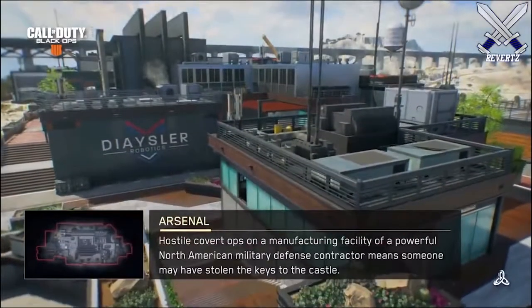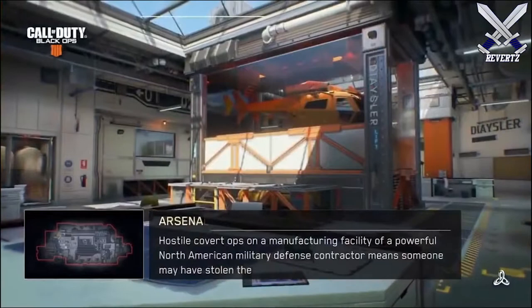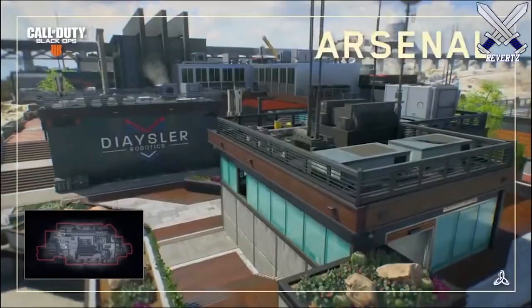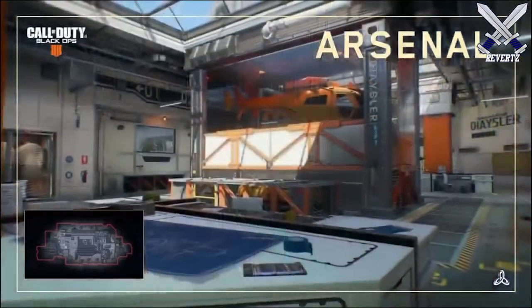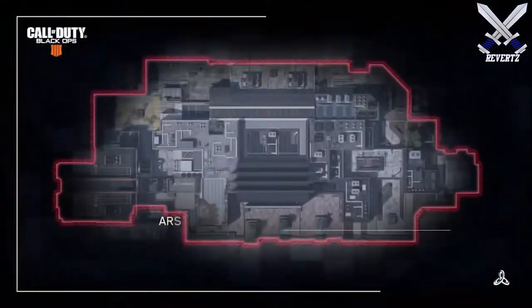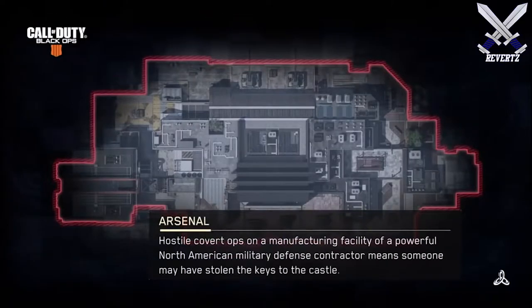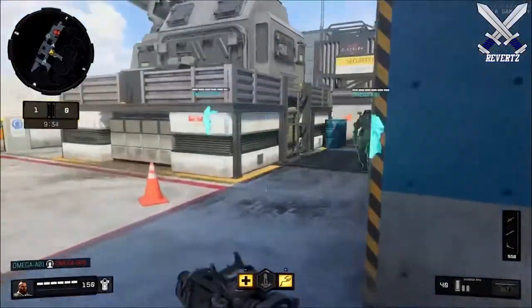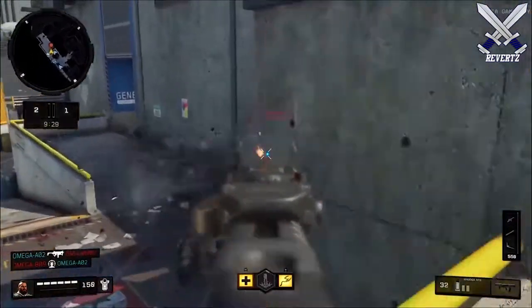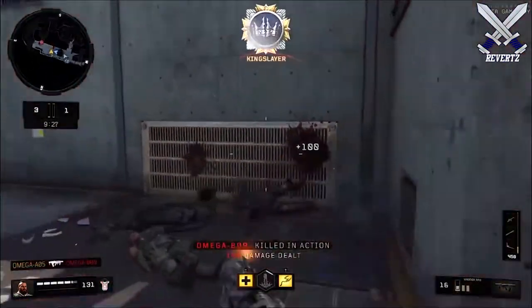First off we have the map Arsenal, which was only playable during Gamescom in Germany in August. The map takes place in North America on a weapons defense facility, which is a pretty cool theme. One thing you'll notice from the gameplay is it's a fairly large map — there are so many different angles where you can get shot from and little areas where you have to watch out in case someone from the other team is sneaking up on you.